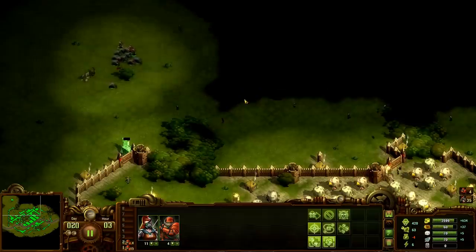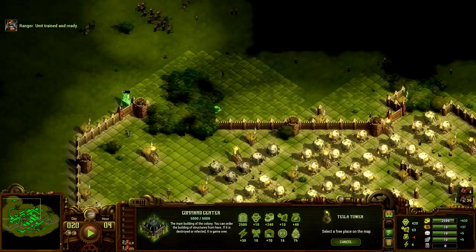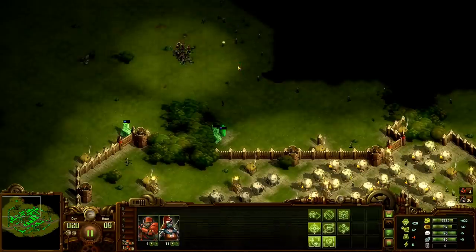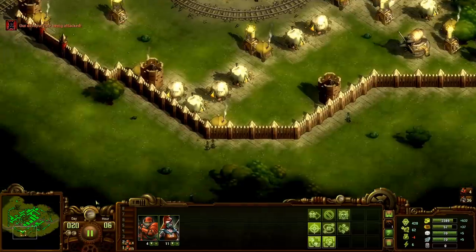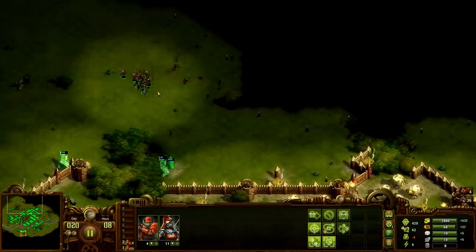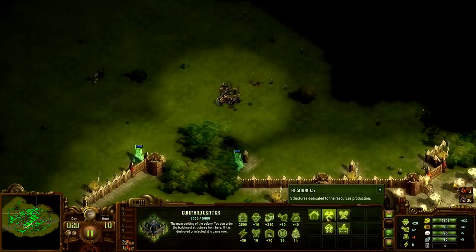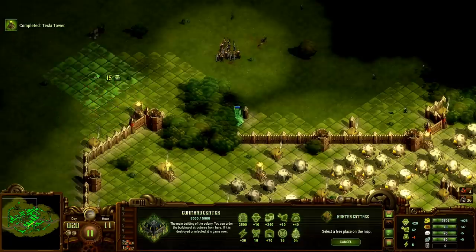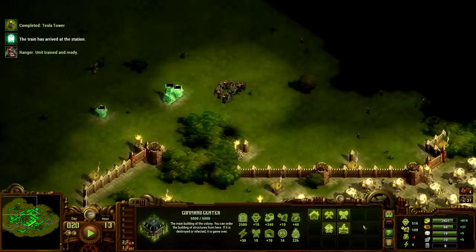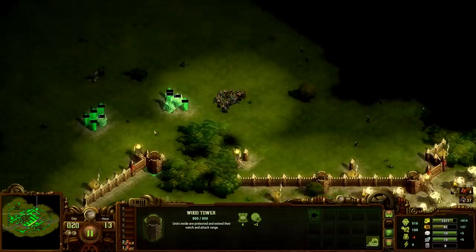Let's just kind of make a trail of these. I'll take this one and we'll wall it. She's hitting from there — that's fine, nothing to worry about. Okay, and then we'll send some of these guys — we'll actually just unload up here to defend.